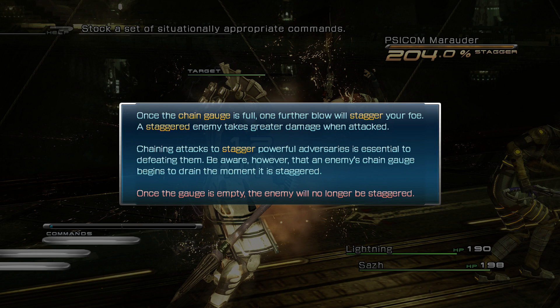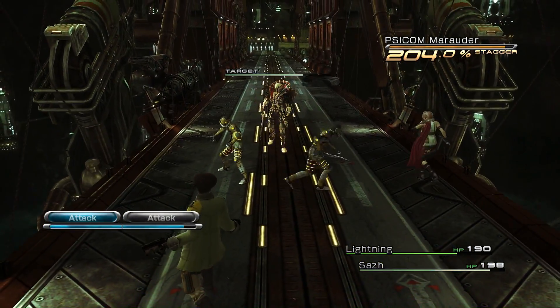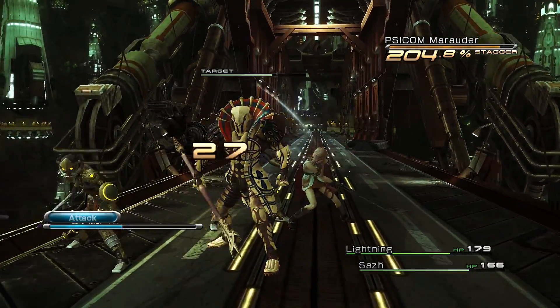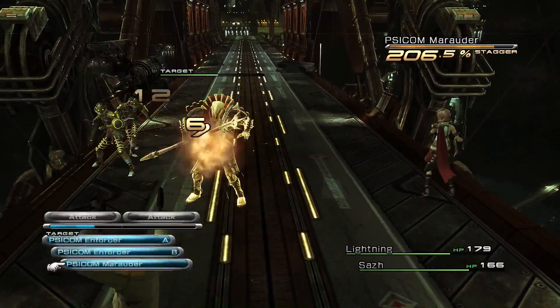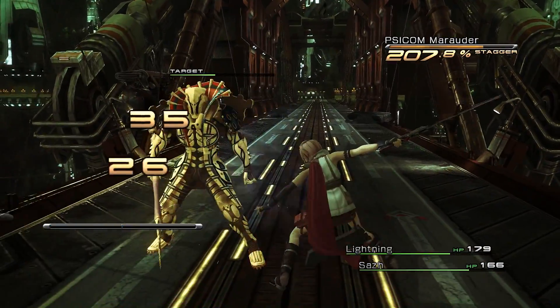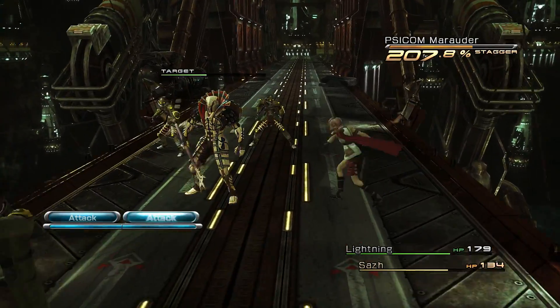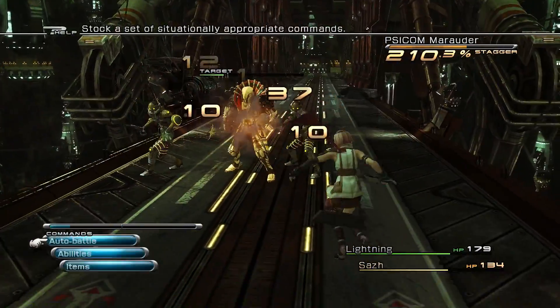Chaining attacks to stagger powerful adversaries is essential to defeating them. Be aware, however, that an enemy's chain gauge begins to drain the moment it is staggered. Once the gauge is empty, the enemy will be no longer staggered. Is there any way that I can make S-Man just always target my target? Maybe there's like a tactics menu like in Dragon Quest or something, or like Star Ocean - an attack of the leader's target.